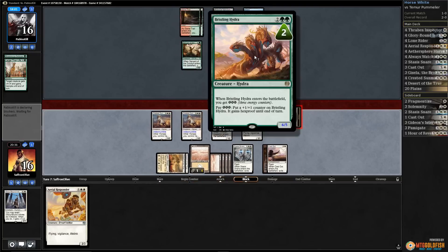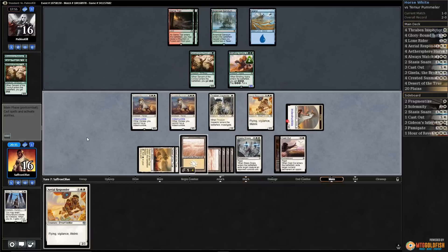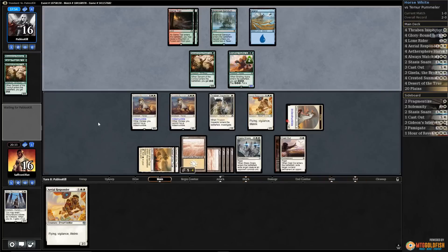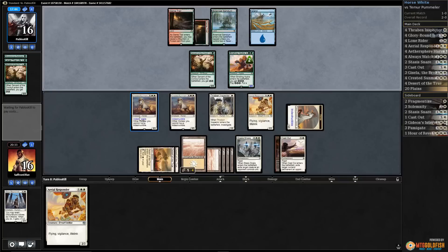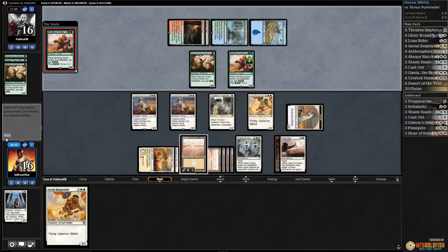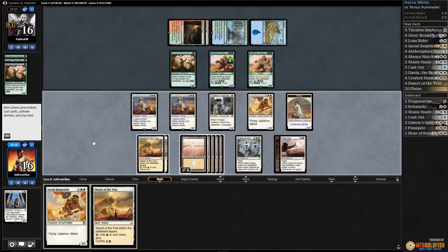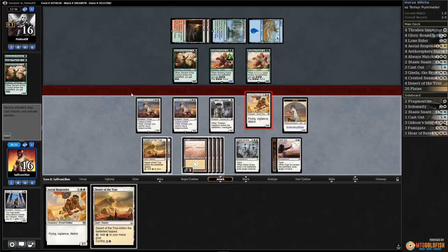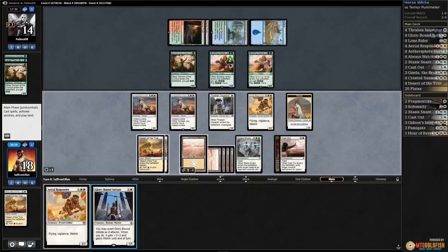We want to be conservative so we can put a lot of toughness in front of Bristling Hydra — don't want to die to random pump spells. Opponent blocks, pass the turn. Next turn we start making 10 more power every time we attack with Aerial Responder. Crested Sun Mare is absurd — if you don't think that card is absurd, it is so insane. Bristling Hydra used to be a good card before Crested Sun Mare was a thing.